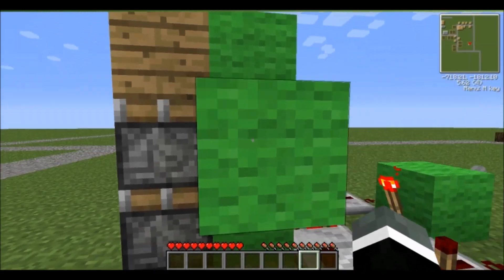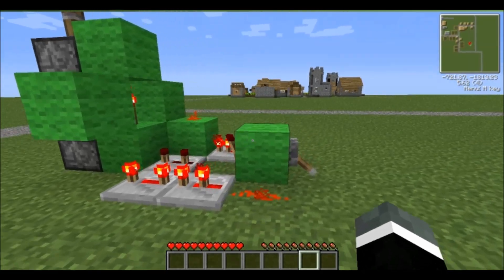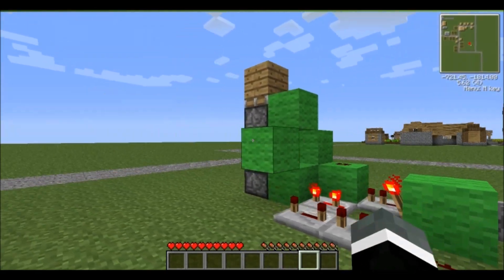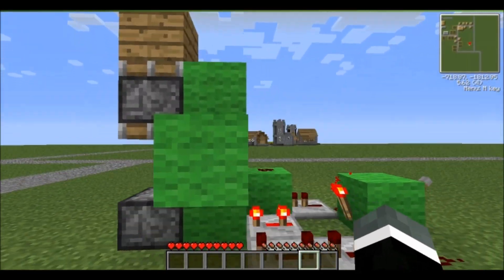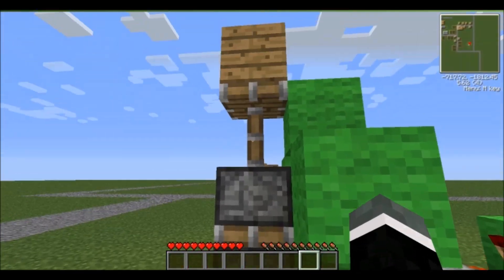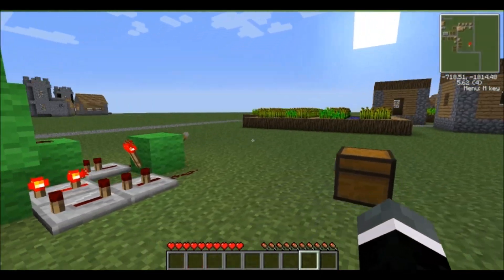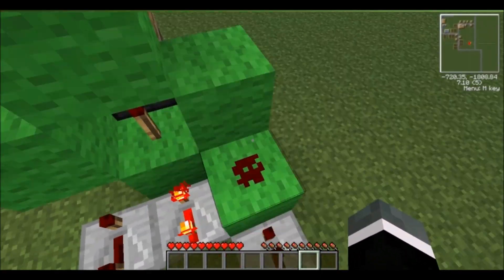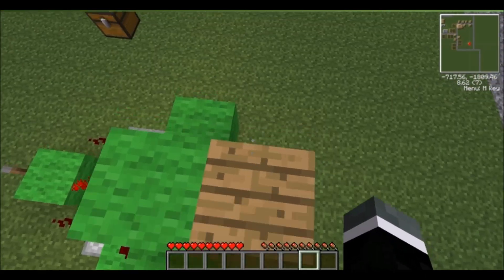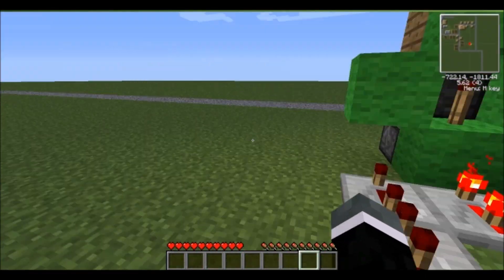This is how it is when it's not set. First time you hit it, it extends properly — twice. Second time, the top one goes down. Third time you hit it, they switch, so it's still up one block. And the fourth time, they all go back down. So it does work, but that's just one problem that I have with it, because as I said, I'm not good with redstone.